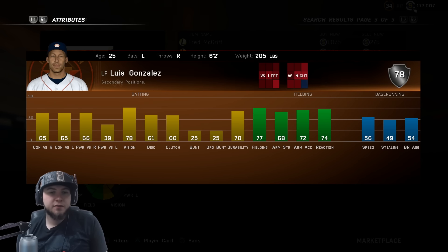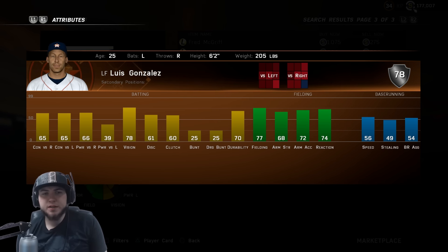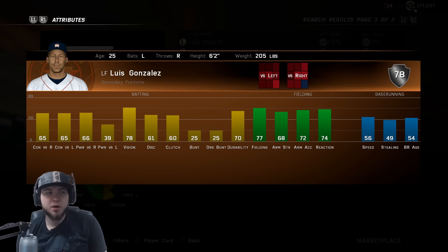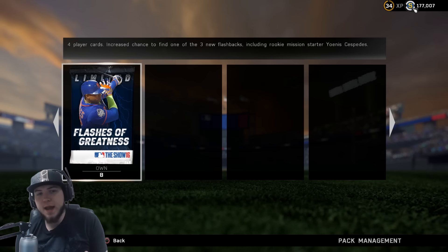His hitting stats: 78 vision, 60s across the board besides power versus lefties at 39. Fielding at 77, 56 speed. He is a left fielder with no other secondary positions. Yeah, another crappy card. Anyway, let's get into this pack opening — I do this for you guys, so if the packs are firing you can open them up, or if you're on the fence I'll open them first so you don't waste your money.